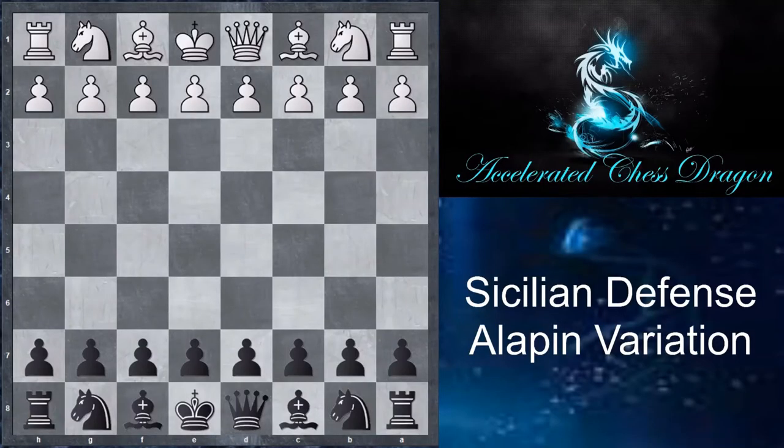Hi everyone. In this video of Exarii the Chess Dragon, we're going to be looking at another chess opening. This is the Sicilian Defense, and to be more specific, the Alapin variation.